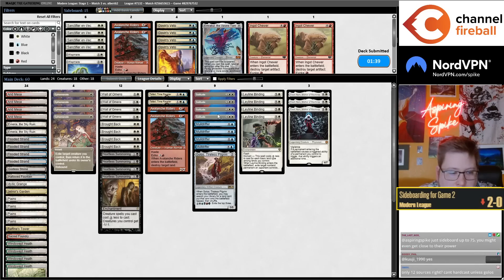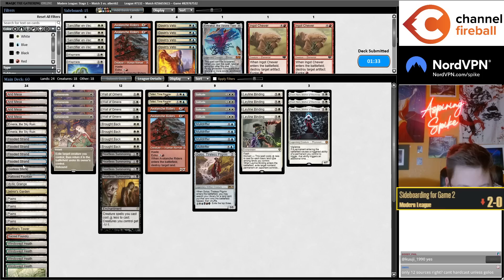You have 12 sources you can hard cast because of Heartless Summoning, right? You also have Golos. But you have to have double Heartless Summoning.